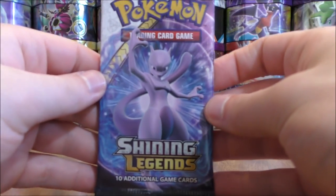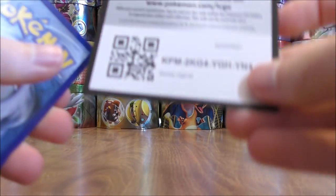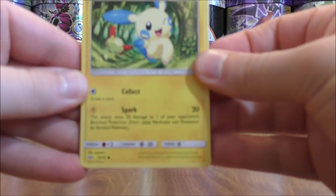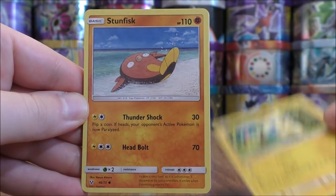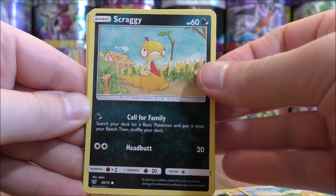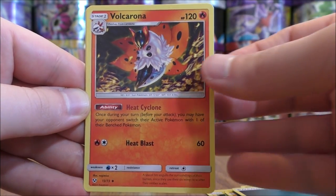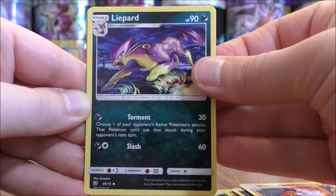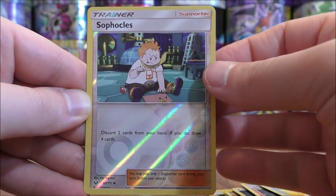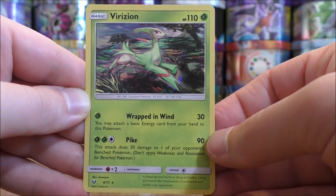Not much to summarize so far, a little bit disappointing. All it really takes is one pack to change the entire opening. Minan starts the pack: Stunfisk, Buizel, Scraggy, Voltorb, Darkness Type Energy, Volcarona, Lycanroc, Energy Retrieval, Reverse Holo of a Sophocles — which is an uncommon — and the final card would be another Verizion.